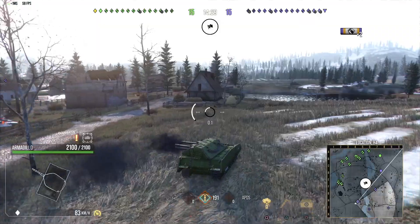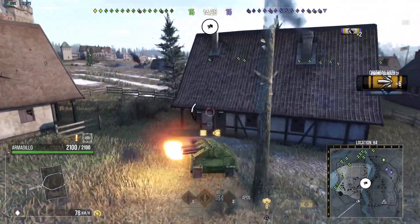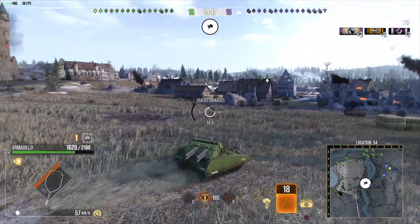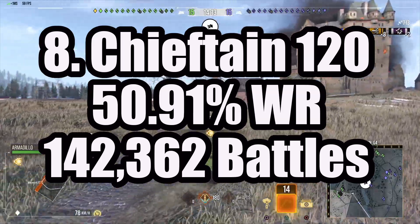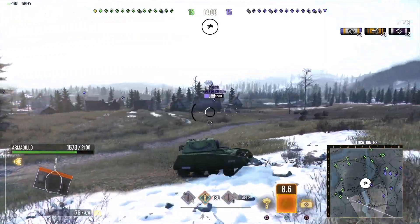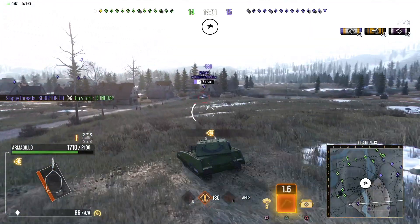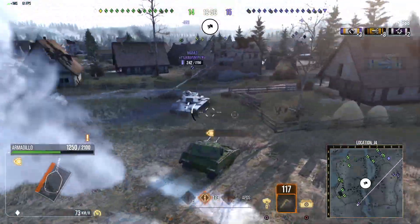Let's move on to the number 8 spot. Speaking of a really good gun and mobility, it's the Cheetah Hybrid 120. I don't actually own this tank anymore — I used to. This tank has a 50.91% win ratio, with 142,362 battles played in it. This tank is all about the mobility and the gun. It is a heavy tank, going 65 forward with a reverse speed of 24, with a power-to-weight ratio of 22.24.